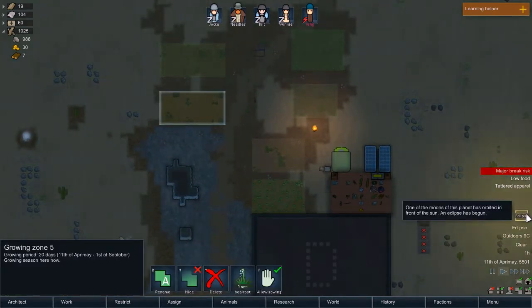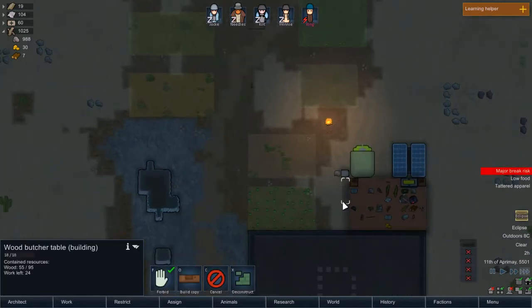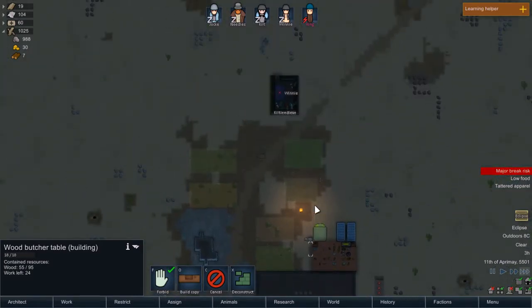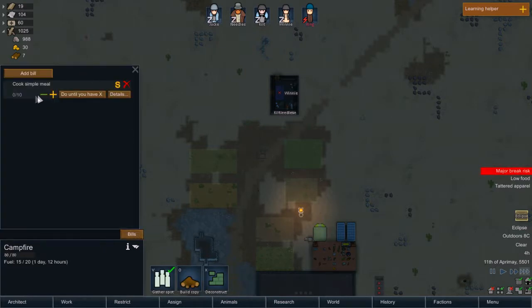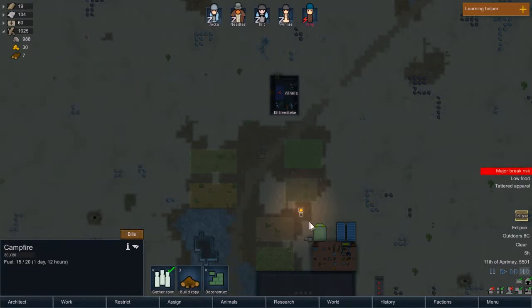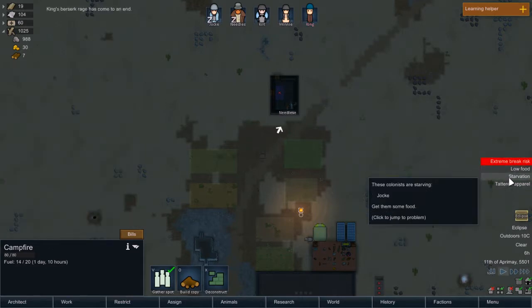Well, there goes the power. Not that we're using much of it right now. It's fine. And we need to get that butcher table made soon. And then we can fill the nutrient paste dispenser with whatever we need and also get some simple meals built or made. Actually, maybe until we have cooling, just reduce that to five.